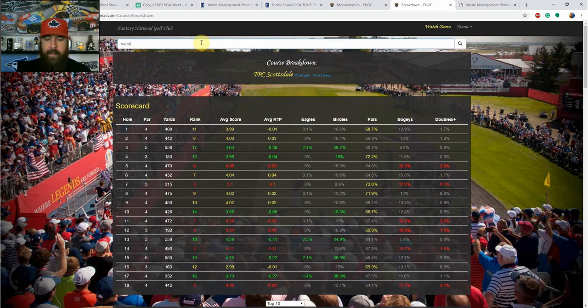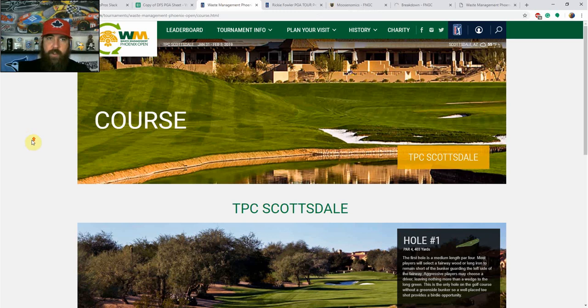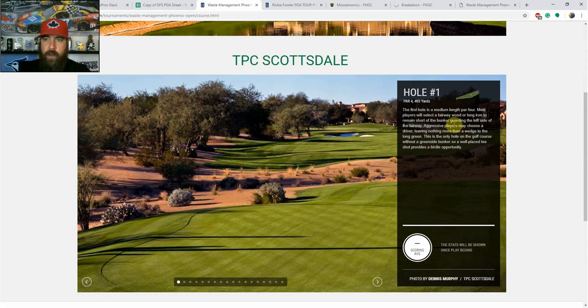I also go back on Fantasy National and look at the Waste Management Phoenix Open from years past to get a feel for how players played in those tournaments. The other place I check for course breakdown is pgatour.com — I bring up the tournament info, pull up the course, read a little about each hole, and just decide from a visual standpoint — without looking at statistics — what's going to be important this week.